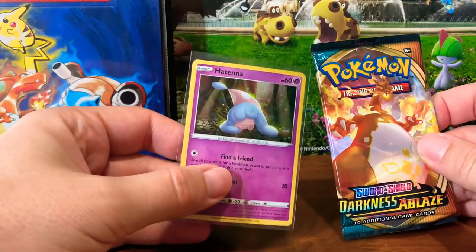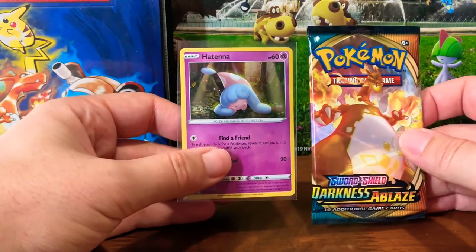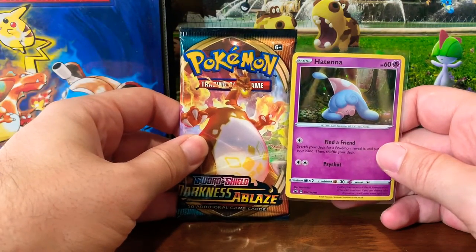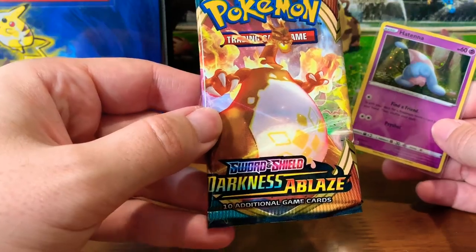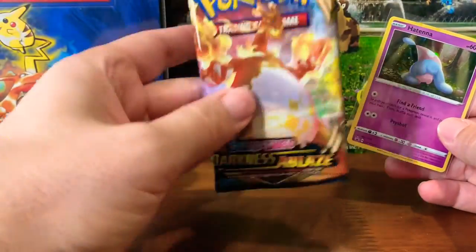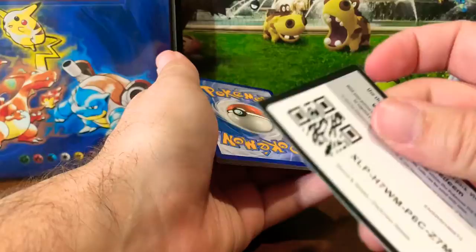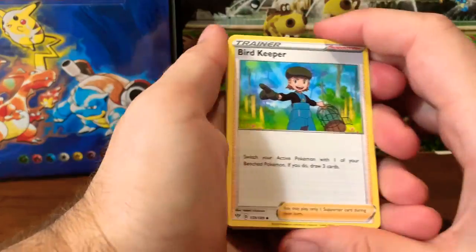We are back with the first Darkness Ablaze pack with the Hatena, and I got this at Walmart. I'm hoping that there's something pretty good in here. Just by looking at this pack and feeling the heftiness, the weight of this pack, I feel that there's something very, very good. Here we go.